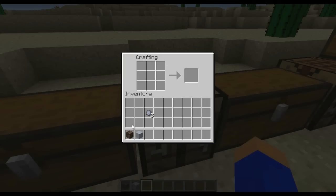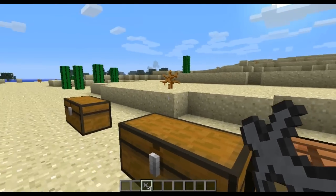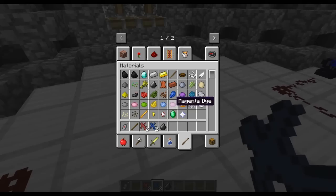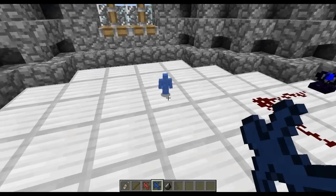First thing you're going to want to do is go into a crafting table with a block of soul sand and some clay and make some Clay Soldiers. This formula will make four, and when you right-click on the ground it will allow them to come out. When you hit them after they've been let out, it will make them drop back into their clay form so you can replace them anywhere.